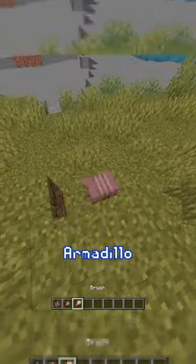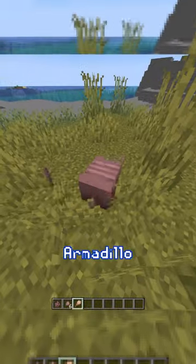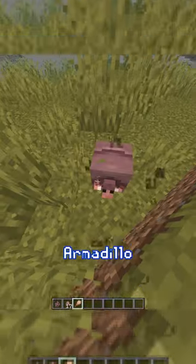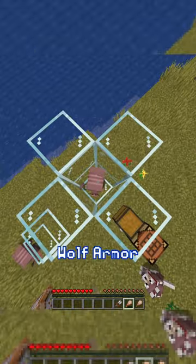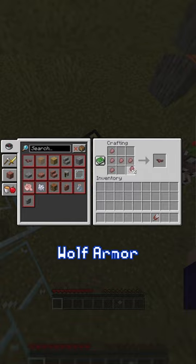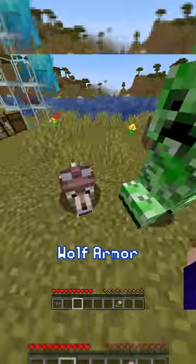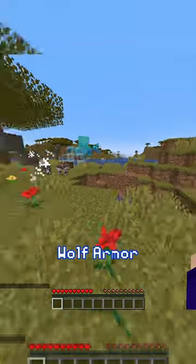The armadillo has been added and will now spawn naturally in savannas. You can right-click it with a brush for scutes. When scared, it'll roll up into a ball. Brushing the armadillo in survival will use up a lot of durability. However, you can use seven scutes to make wolf armor. Use shears to take it off and right-click to put it on. Wolf armor is also enough to protect it from a creeper.